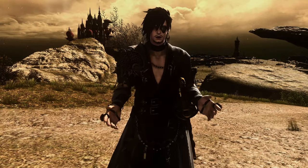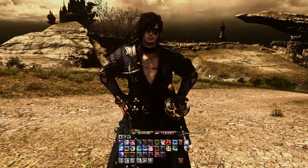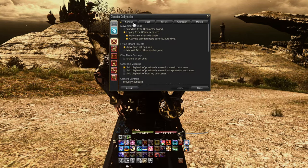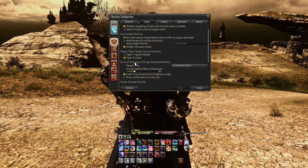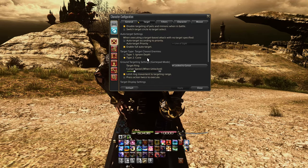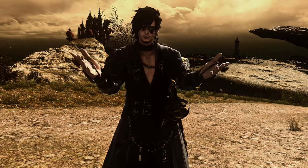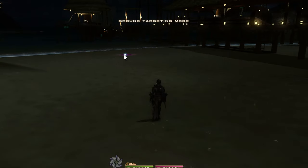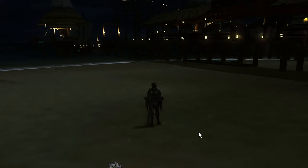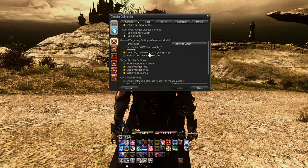If you have an issue with tab targeting being all over the place, you can change it to cone targeting in the character configuration under Control settings, under Targeting. It'll target what's in front of you in the form of a cone, making it easier to find who and what you're actually trying to target. Another handy targeting trick is to limit ground targeting range. By default, you can exceed targeting range when using placeable ground spells, but when limited it'll only go as far as its max range. This is also in the Control settings under Targeting.